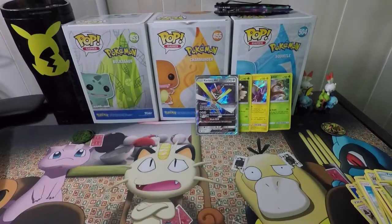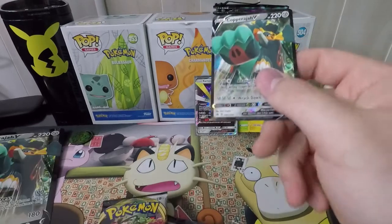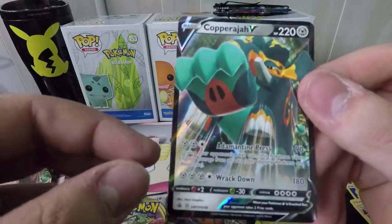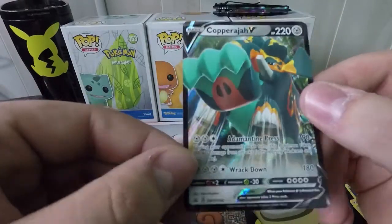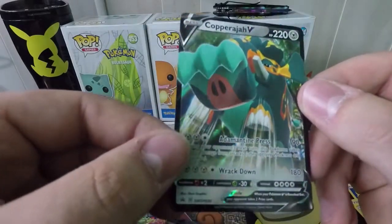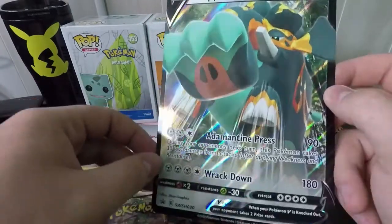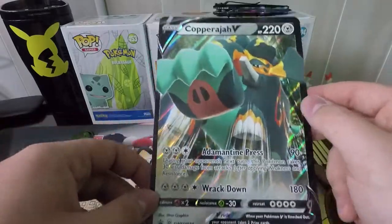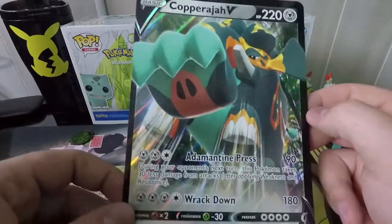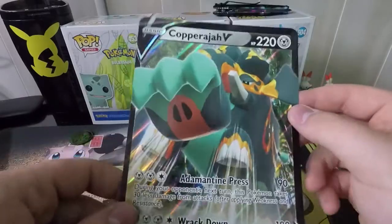Alright, ladies and gentlemen, what you guys came to see — the Copperajah V-Box! We're gonna open this bad boy up. Just like that we're into the Copperajah V-Box. Here is the regular size Copperajah V promo card — very cool looking. I like Copperajah a lot; he kinda got downplayed because he was part of Rebel Clash, but I think he's pretty cool. You also get an enlarged jumbo card — I want to find a frame for these.